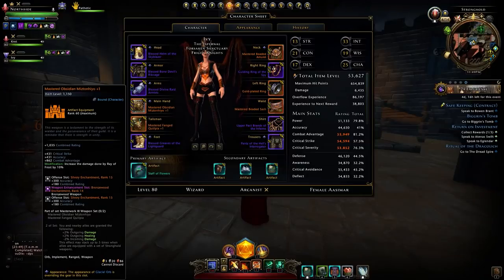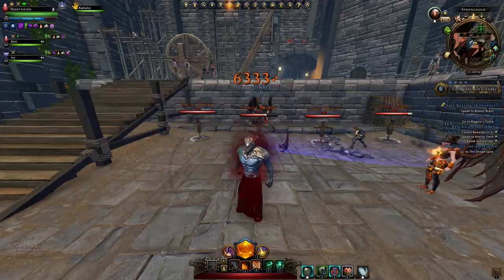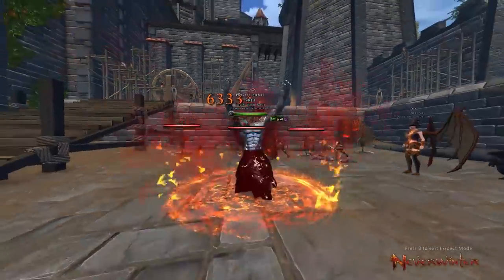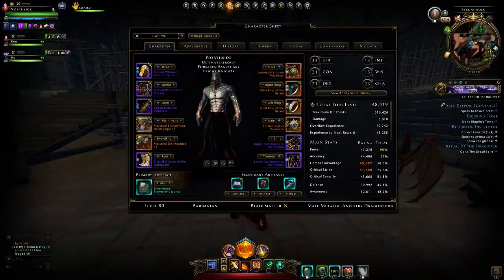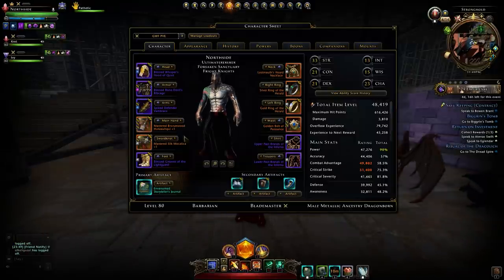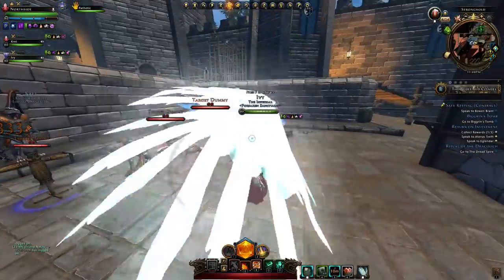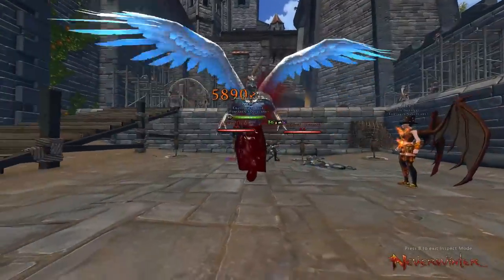Bronzewood enchantment has a 10-second cooldown but on an encounter use the entire party benefits from 6% more damage. I think that's it for now - we just wanted to share this with you guys. Thanks to Ivy and Krat, and please don't nerf the Masterwork weapons - fix the game. Thank you for watching, thanks to Ivy, thanks to chickens and pigs and everybody else. Krat, Ivy, shout out to Rosh J - Krat my best friend - and North Side is out.